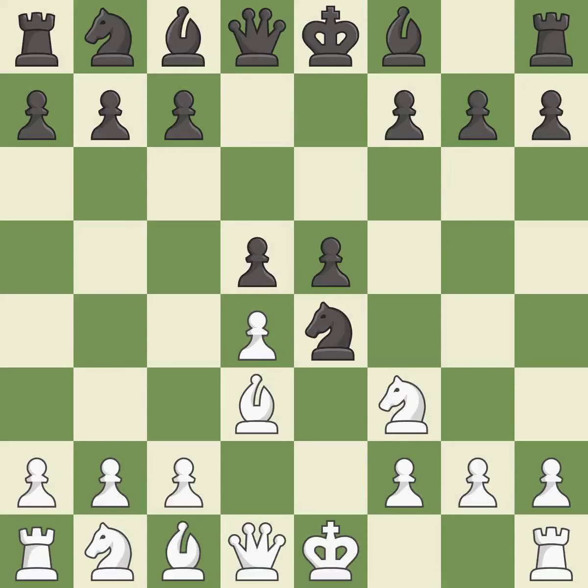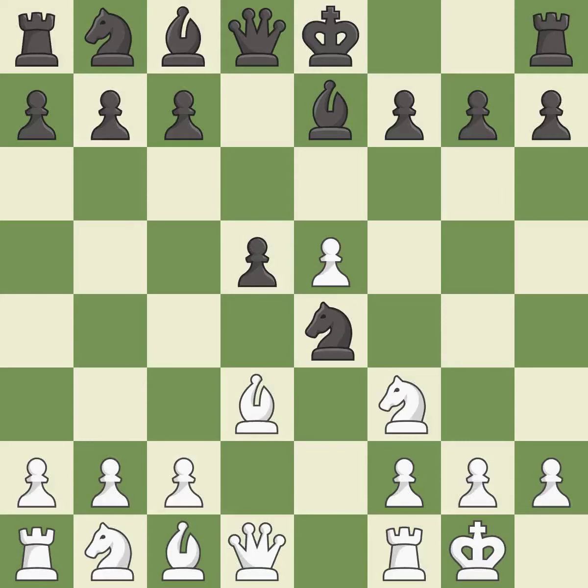d5 takes space in the center, defends the knight on e4, and allows the light-squared bishop to develop. dxe5 releases central tension by accepting black's pawn sacrifice. This activates a bishop by developing it off of its starting square. Castling gets the king to a safer square, out of the center of the board, while also developing a rook.